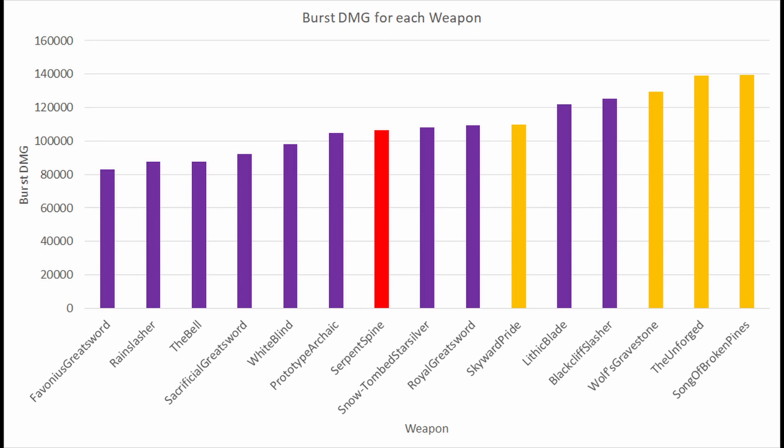The Lithic Blade comes out very high in this chart, but this is considering three stacks, which means three Liyue characters on your team. The Lithic Blade can't be utilized to its fullest potential with Eula because she is a Mondstadt character. The Skyward Pride has a large amount of energy recharge, which doesn't show in this damage calculation, along with some other effects that were difficult to calculate. Therefore, if you have Skyward Pride, it is also a good option.